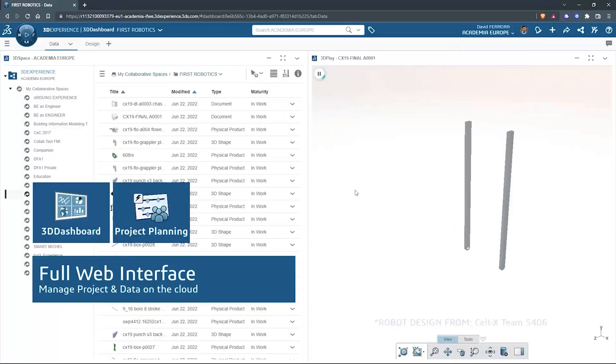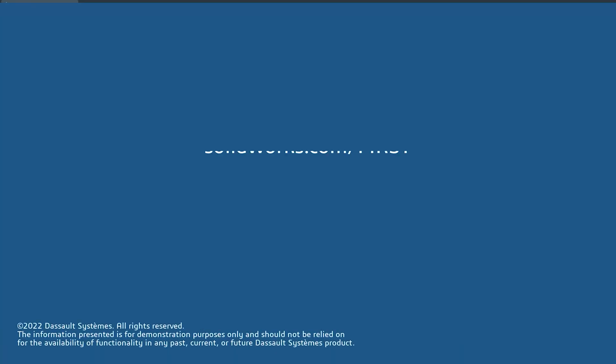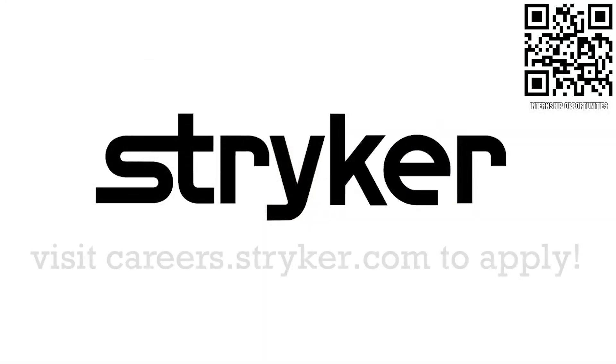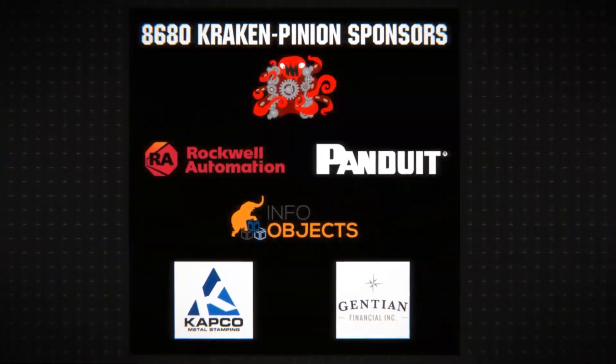This video is made possible by SolidWorks, where you can download their cloud CAD and desktop apps for free at SolidWorks.com/first. And also Stryker Careers, where FIRST alumni go to make the next innovations in medical device technology at careers.stryker.com. Special thanks to Team 8680, Cracking Pinion, for hosting Robot in 30 Hours, and also to their sponsors.